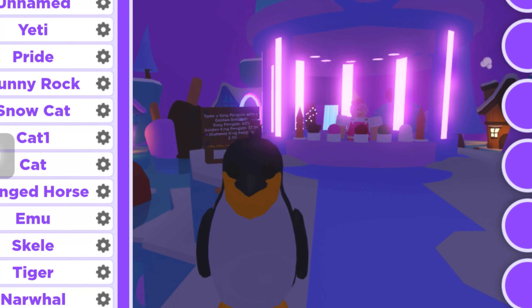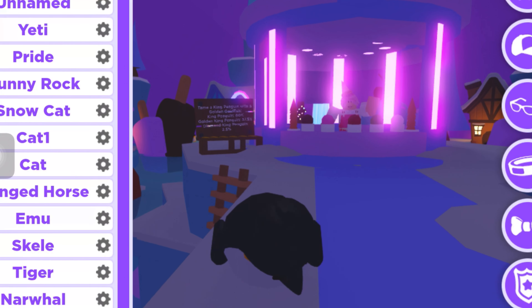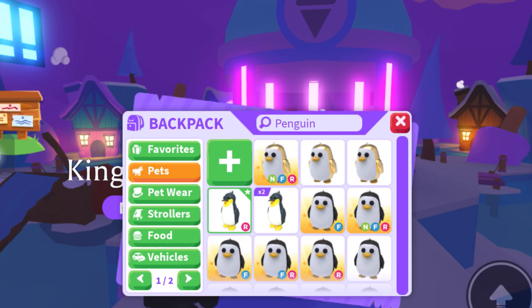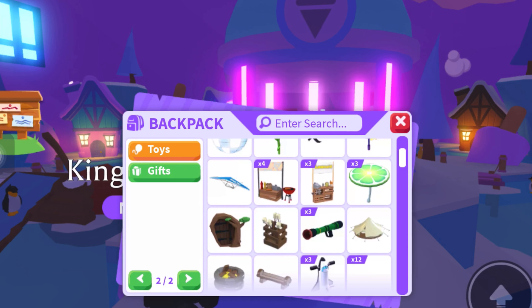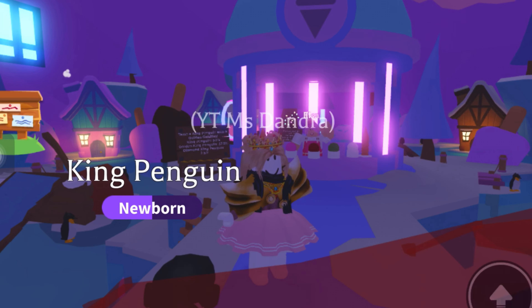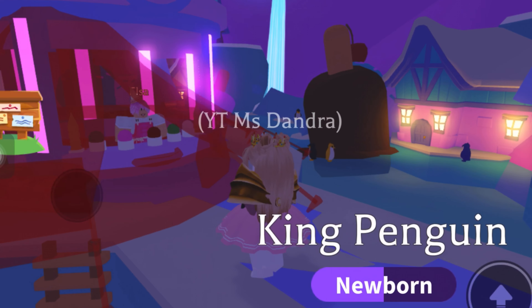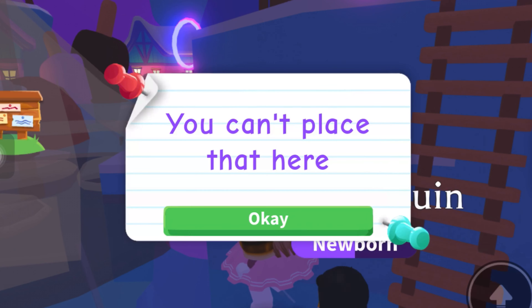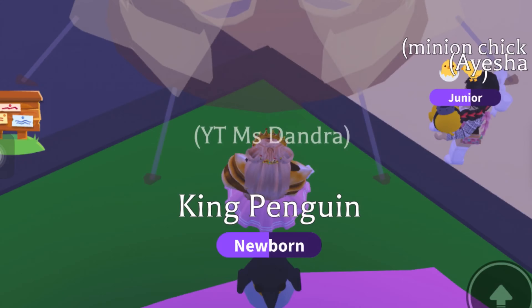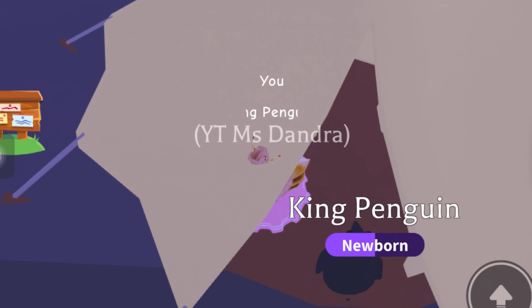Let me dress you up, little king penguin. Oh my gosh, you're sleepy — how can I dress you up when you're sleepy? Let me equip a campaign kit so you can sleep first, and then I'll dress you up. I can't equip it here so I have to go outside.